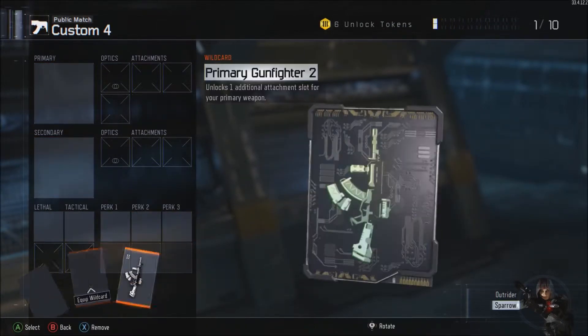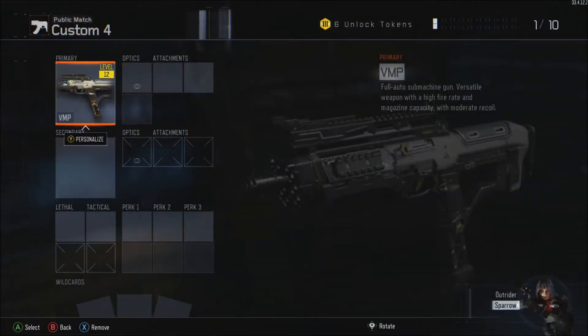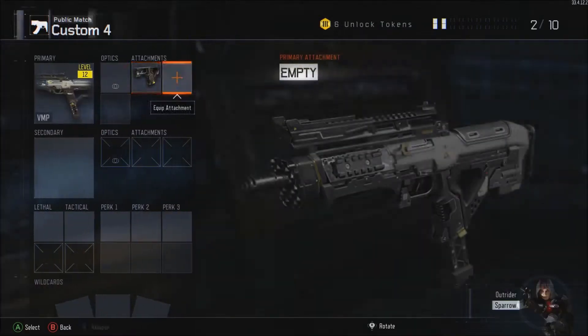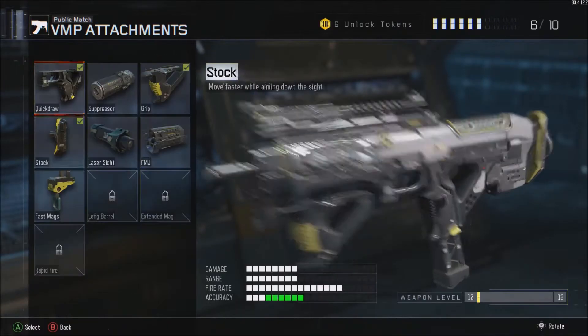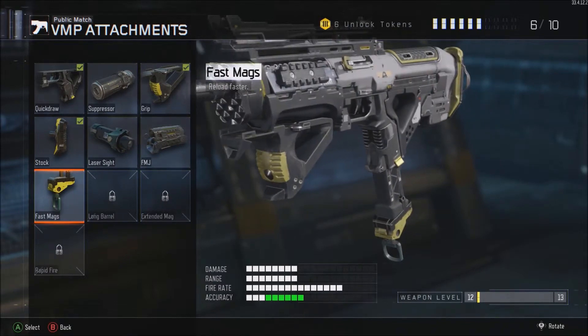Sorry about that guys, I had to quickly delete the class. If you want, you can just pause it and go back to save some time. But yeah, obviously you need the VMP. First attachment is Quick Draw, second is Grip, third Stock, fourth Fast Mags.